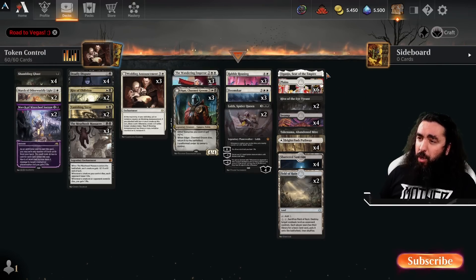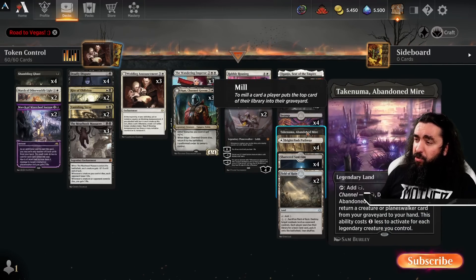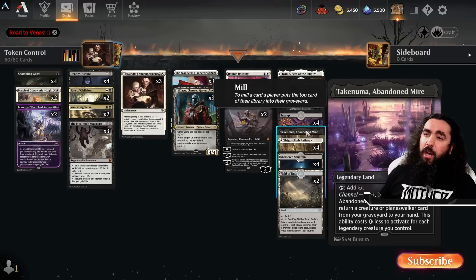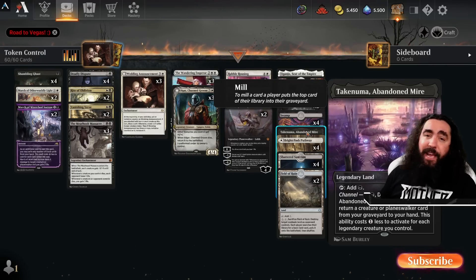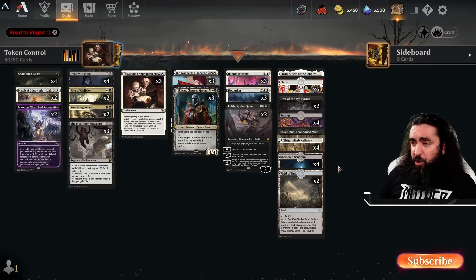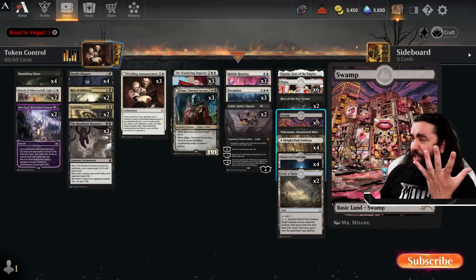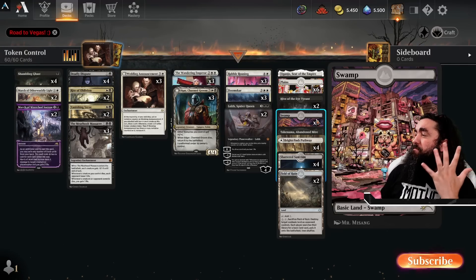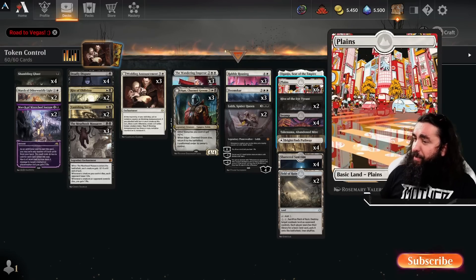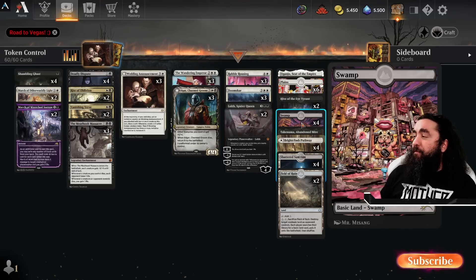Land-wise, we have one Eiganjo, which will also be here to stay. Two Hido turn, which will be gone. And a Takenuma, which is also here to stay — it is pretty darn sweet. You discard it, bring something back from your graveyard — worst case you just play it as a land. Easy peasy lemon freaking squeezy! Then we have two Field of Ruin, four Shattered Sanctum, and four Brightclimb Pathway. Four Swamps by Mi Sang — which is just oh, delicious! Look at this art! And the Plains by Rosemary Valero-O'Connor — which are just equally as freaking good! This is a 9 out of 10, this is a 10 out of 10! So if you still can, get those Swamps — they will be freaking amazing!